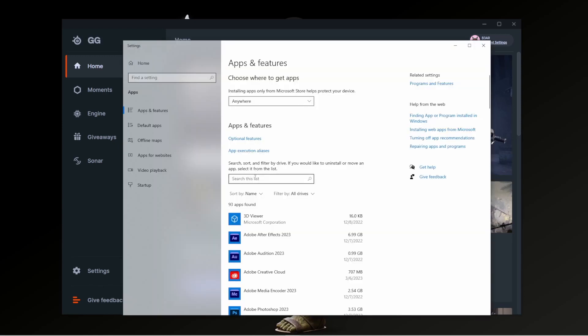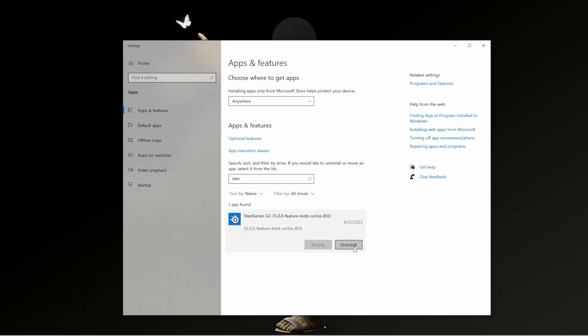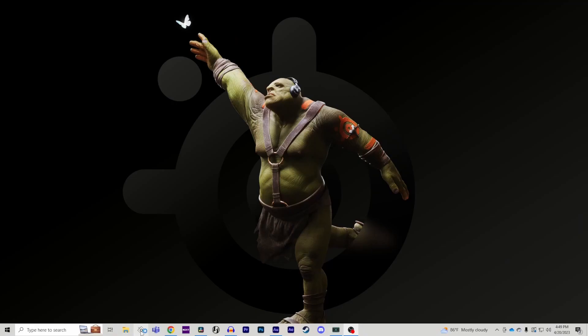First off, if you have a VPN installed on your PC, fully uninstall the VPN and the GG app. Once you have both of them removed, go ahead and reinstall GG from our website, then try opening it up.